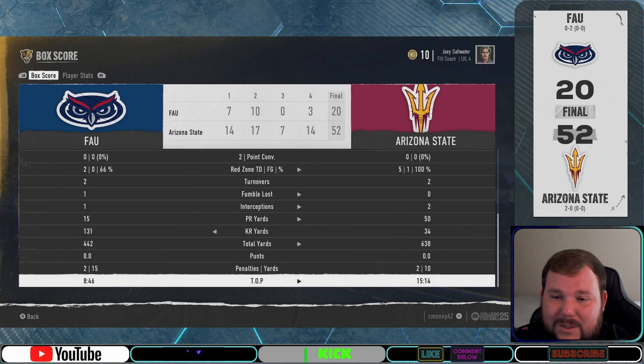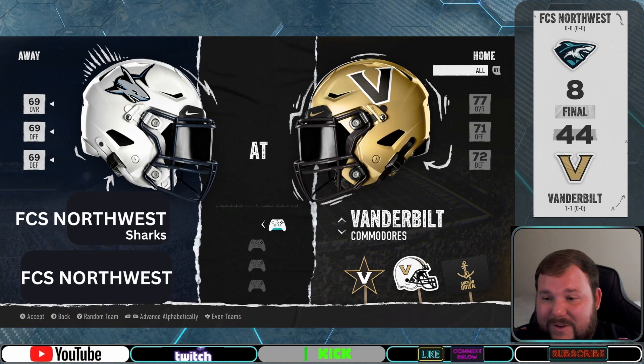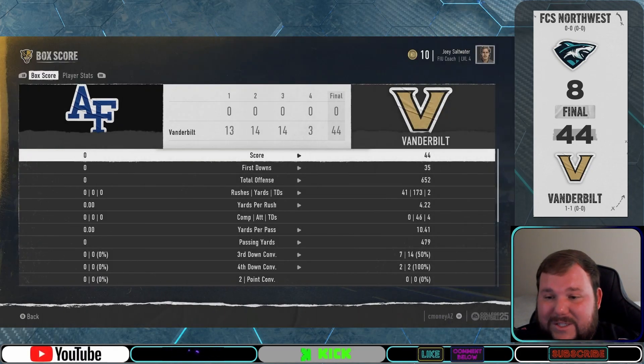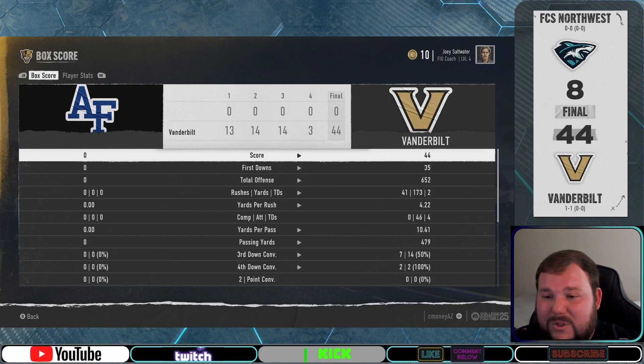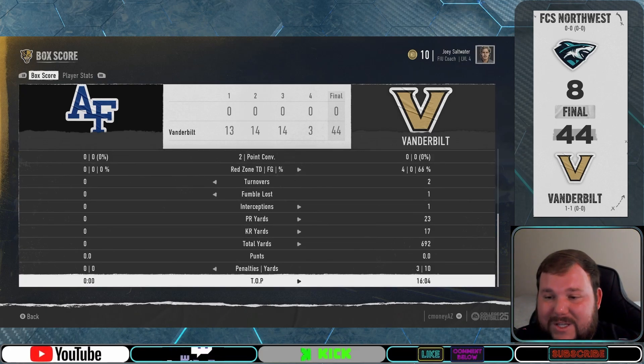We then jump to Nashville, where Seth's Vandy Commodores got their first win of the season against the Sharks of FCS Northwest, 44 to 8. The Commodores put up nearly 700 total yards to handily take care of business.